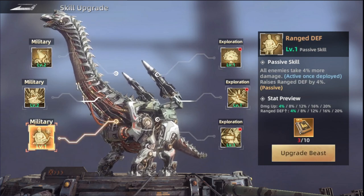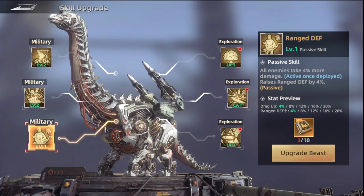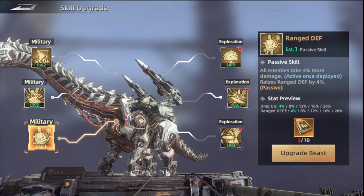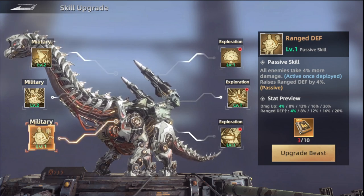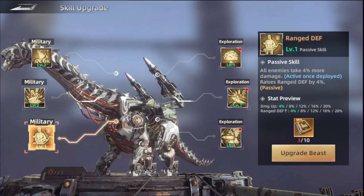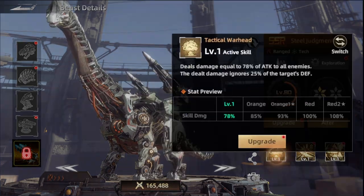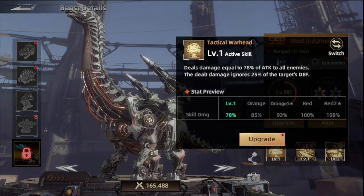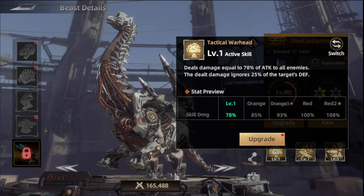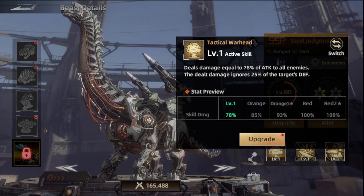For the third skill, the Ranged Defense, his passive helps increase the defense for ranged units by 4%, and that's only when you have it activated. Upgrading the skill over time gives even more defense, which helps you make more overall progress. For the battle or exploration skill, it's really not that bad — he deals damage equal to 78% of his attack to all enemies, and also deals damage ignoring 25% of their defense.